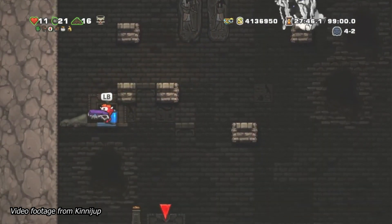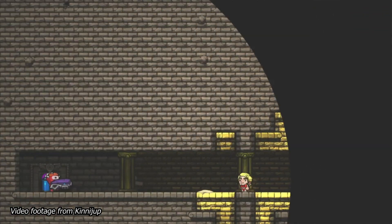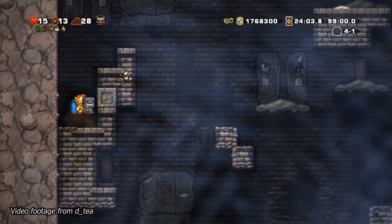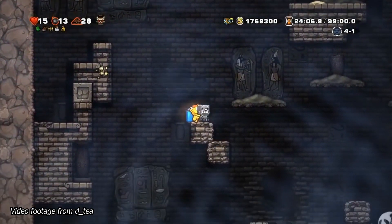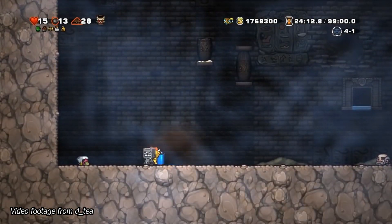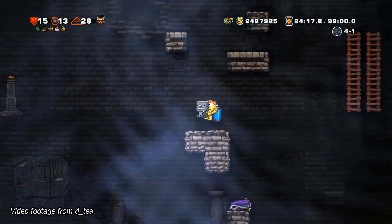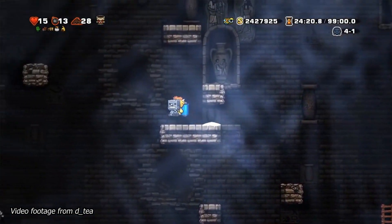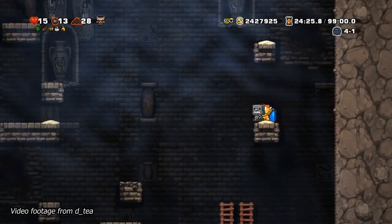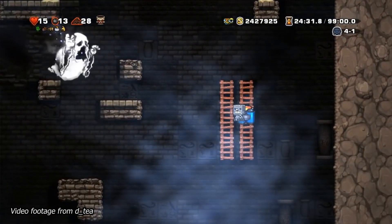If everything has gone well, you will receive approximately 4 times the expected value of the stack. There is another variation of this technique which is less consistent. If a crush trap cannot be isolated — either because you are not in the temple or for other reasons — you can run into the stack and right as you touch it, throw the hired hand. If the timing is exact, you can receive approximately 4 times the expected value. However, it is very difficult to get the timing exactly right, so you may receive only 2 times the expected value instead. Congratulations — you've just performed a hired hand dupe simultaneously with a render dupe.